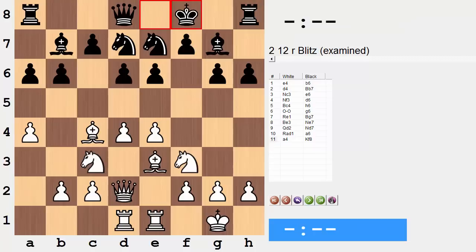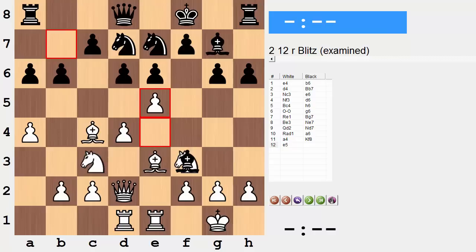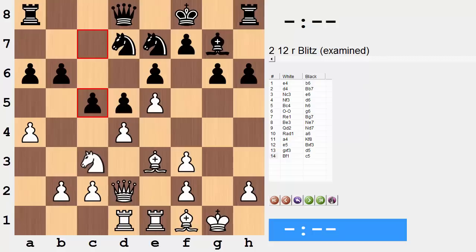Let's look at the central pushes. d5, e5 — the center's closed, black's in a position to eventually play f5. Let's try something else: e5 is probably even the worst one. Bishop takes knight, wrecked pawn structure, and then d5 with tempo. The bishop runs away, and then in comes c5. Any attempt by white to try and open the position is simply shot down. The position remains closed, and who's in a better position? Black — especially with this nice home on f5.